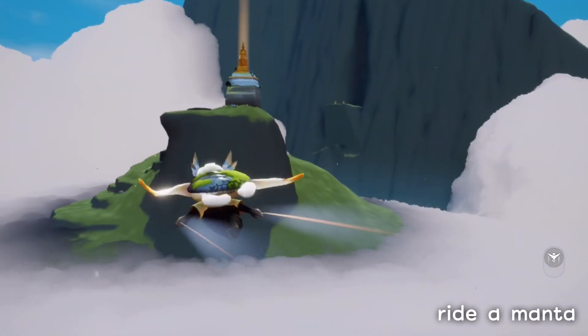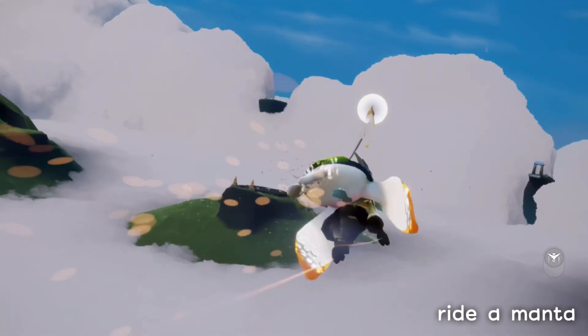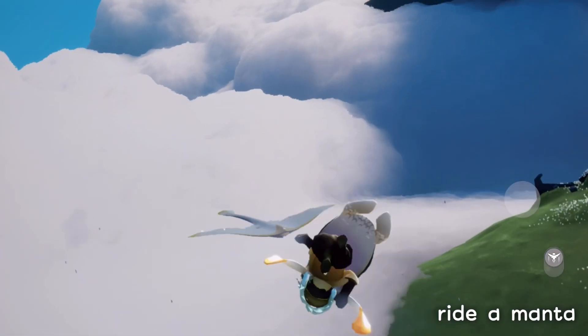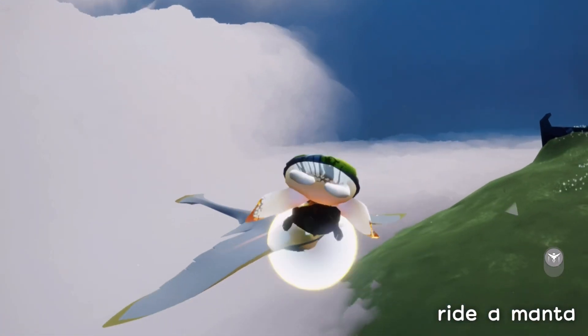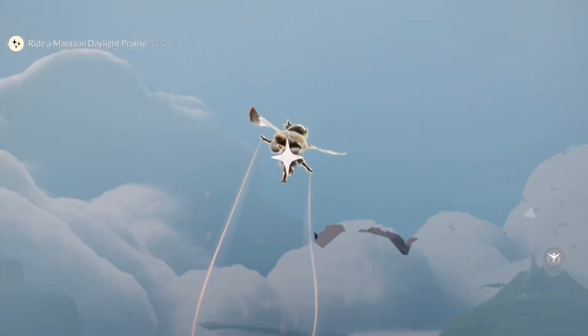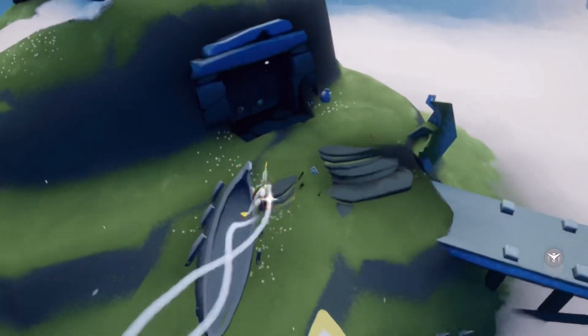The mantas should now be summoned. That one usually flies up pretty high, so we're going to turn around and catch the one that comes out of the clouds behind us. There we go — ride a manta in the Daylight Prairie, easy peasy! That is all the quests for today.